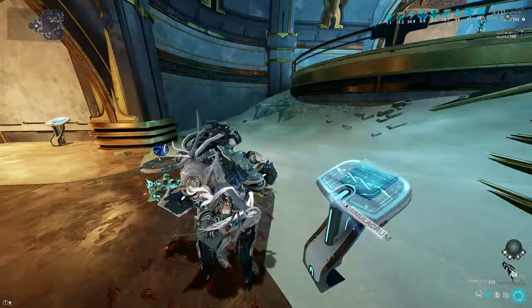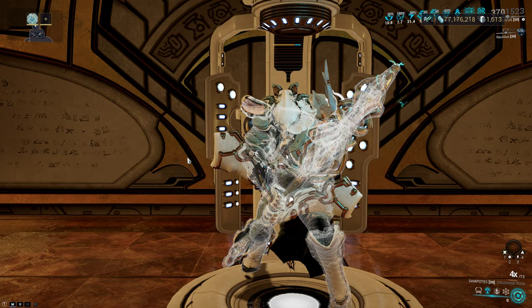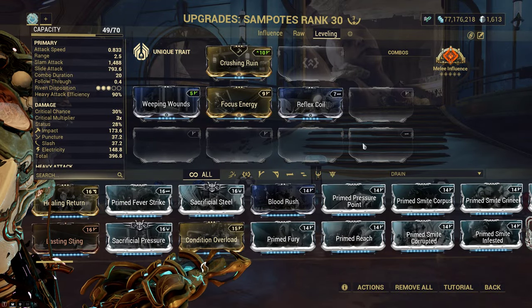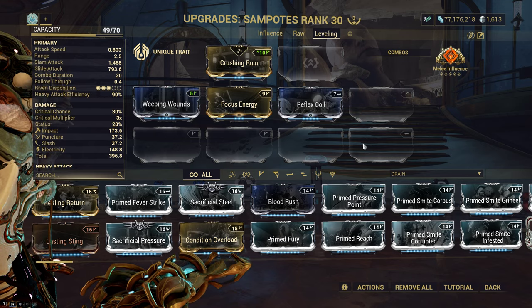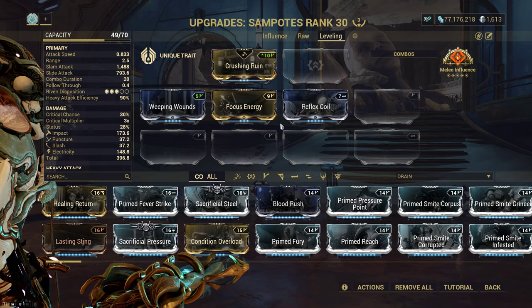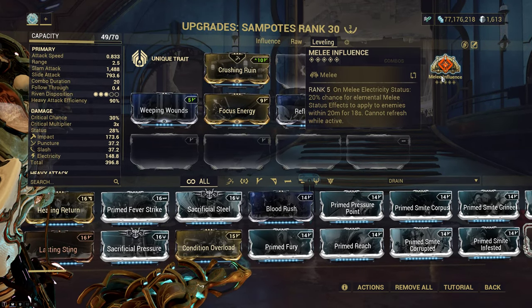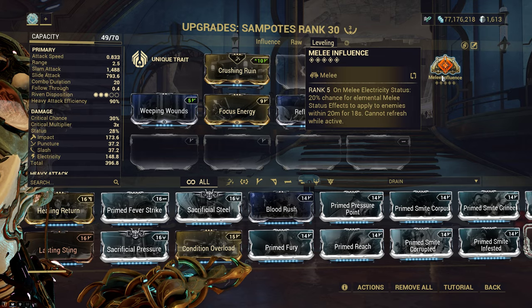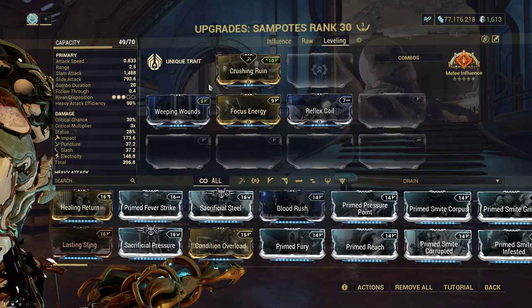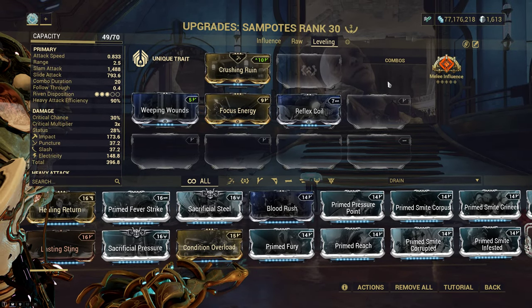At base steel path where the hammer has enough range, I would actually opt for infusing corrosive, since you don't need the electric to kill — you just need the electric to proc. It's reasonable enough to activate Influence from just being near enemies, and then you can kill anything from like 20–30 meters away from the corrosive shockwave spam.